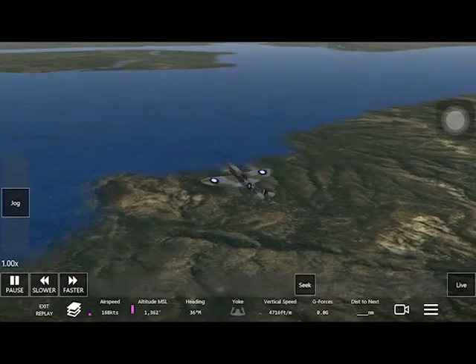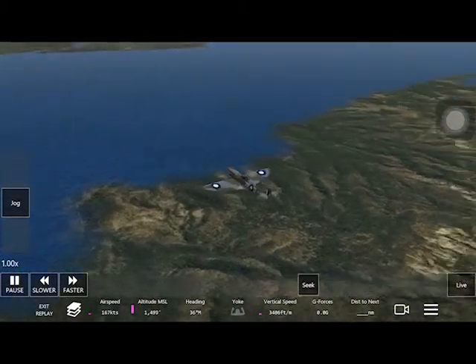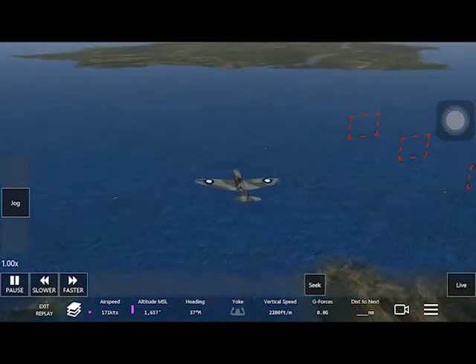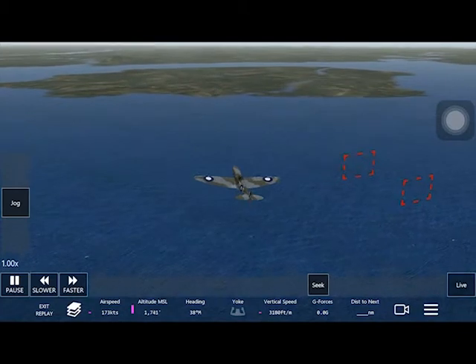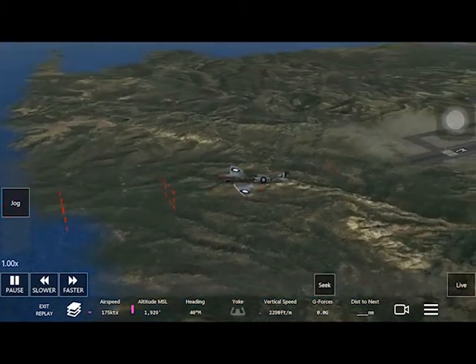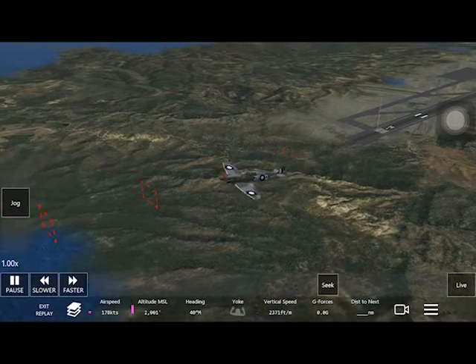Now I'm gathering altitude. You can see that the runway is on the right of me right now. That's exactly where I want to turn to. You can see the runway there.